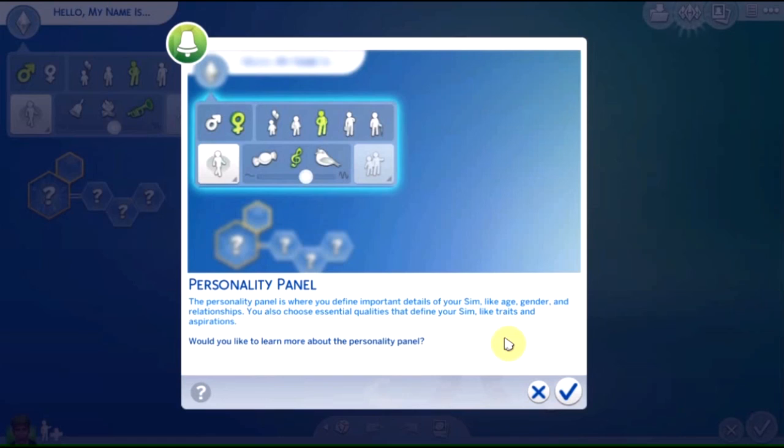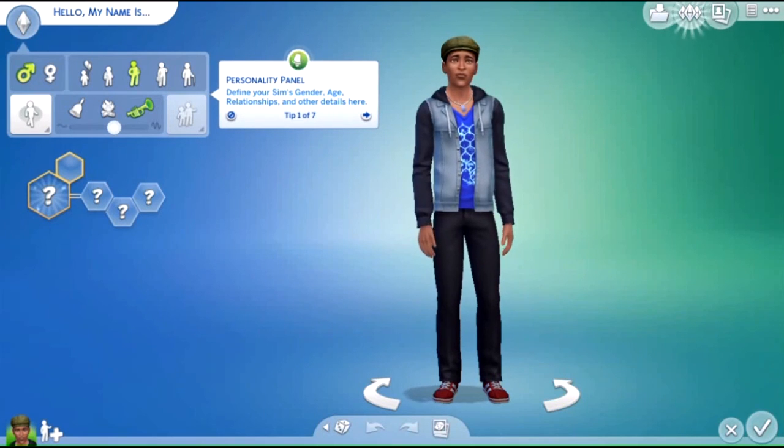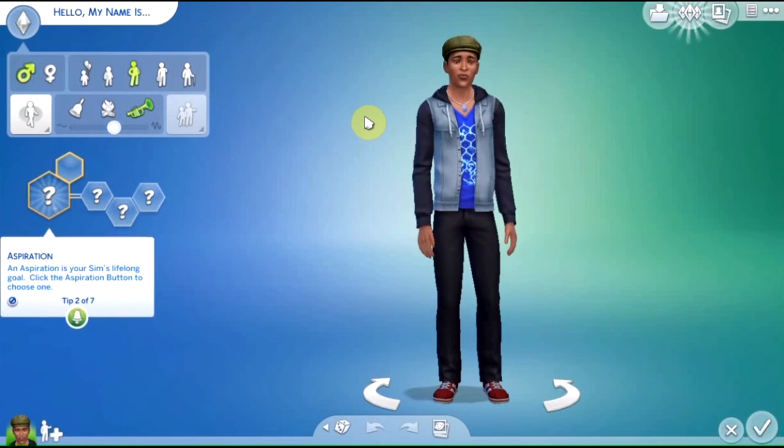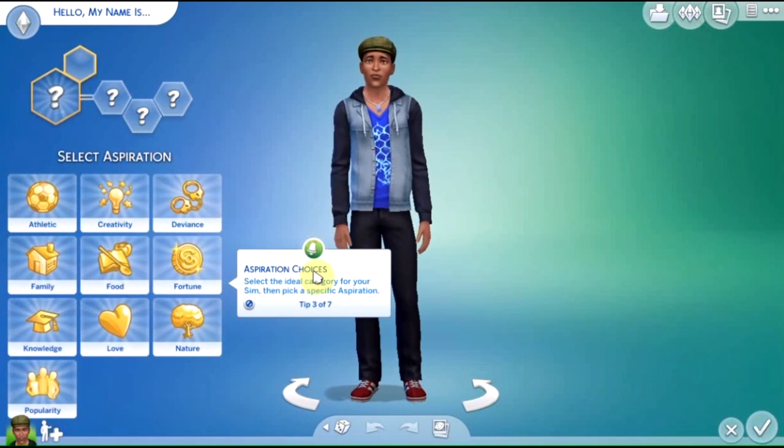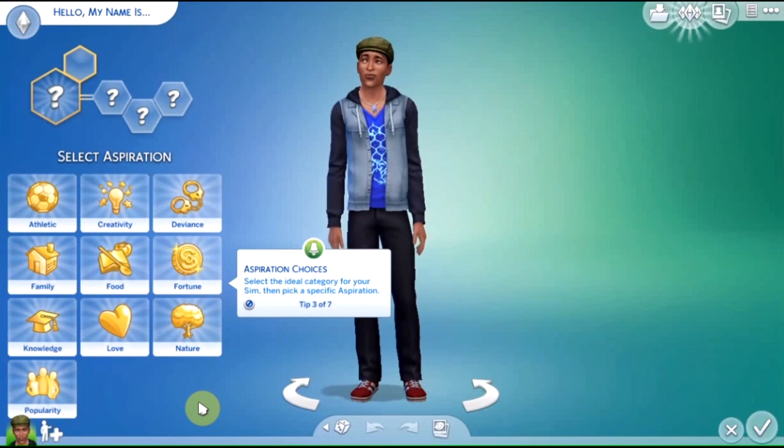Personality panel. Define your Sim's gender, age, relationships and other details. An aspiration is your Sim's lifelong goal — click the aspiration button to choose one. Select the ideal category. I don't know — can I pick one at random? Let's just wobble my finger about and point at the screen. I point at nowhere... Food.